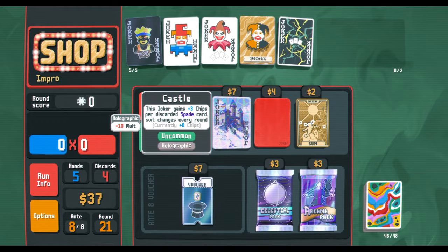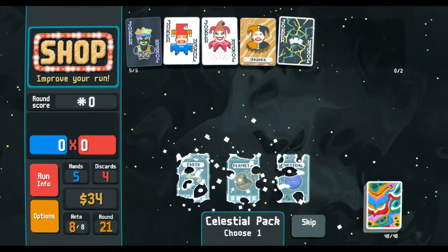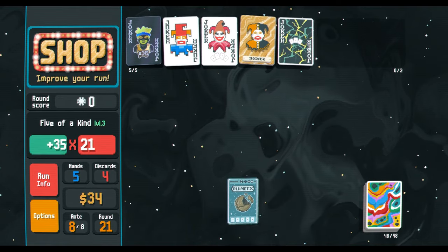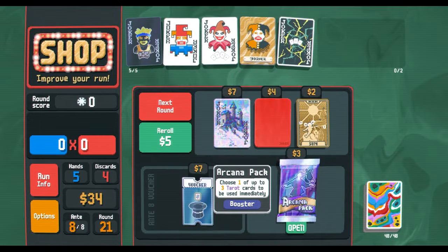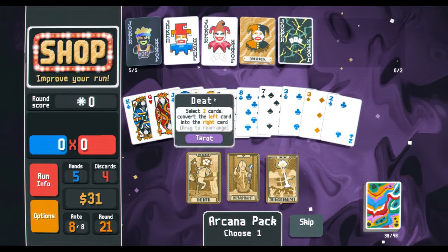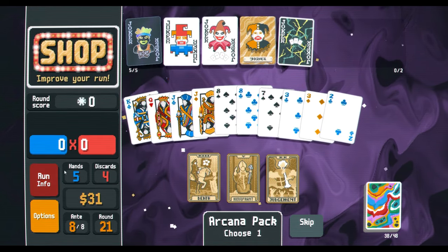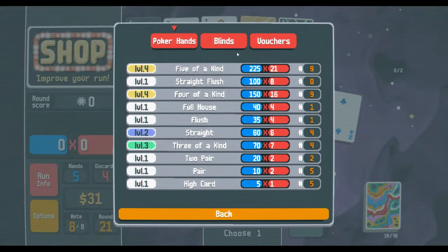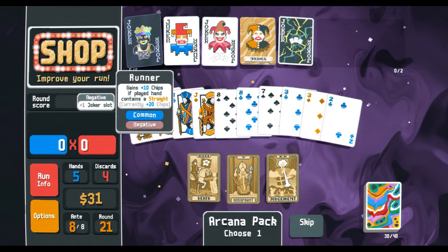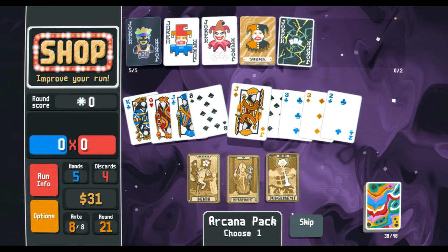Now if we're incredibly lucky, we're gonna get — Violet Vessel, or whatever you want to call it — actually Crimson Heart — Crimson Heart is gonna hit Runner on opening hand. That would be ideal.